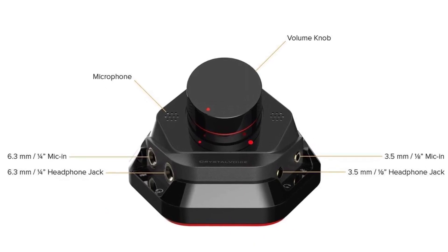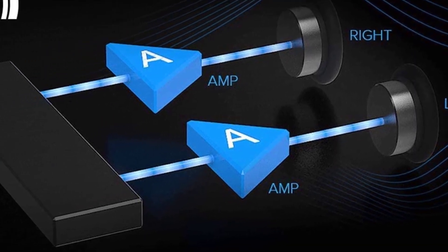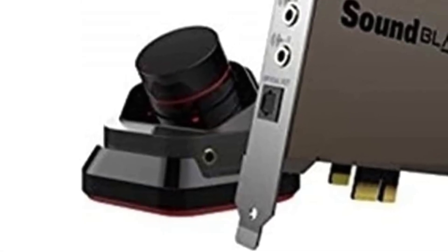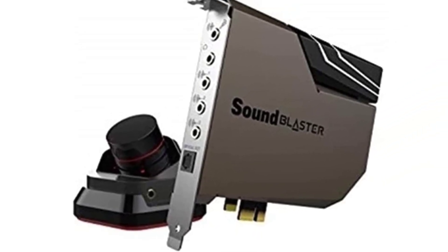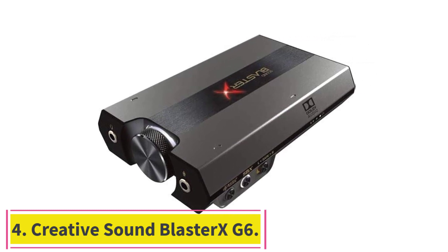The Sound Blaster AE-7 has five 3.5mm audio ports and a TosLink port. The PCIe sound card is powered by a dedicated Sound Core 3D audio processor. You can adjust settings such as recording resolution and encoding format via its companion software utility.